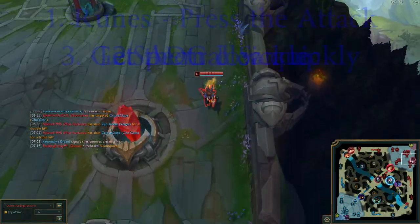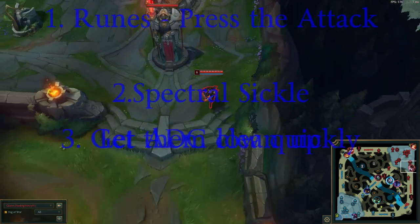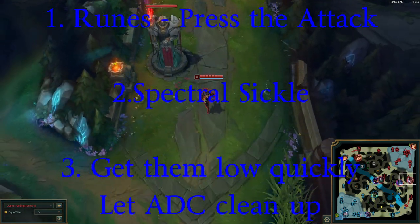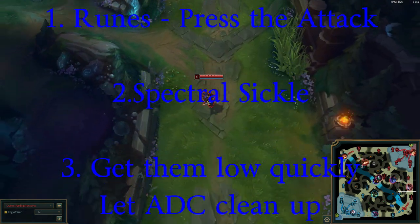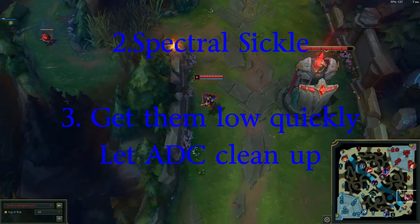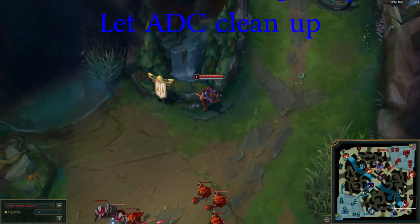So, let's summarize. Number one, runes — Press the Attack. The other stuff is on you, but that's what I would recommend. Number two, items — really just Spectral Scythe. I can't really recommend any other items because there are so many combinations you could use with her. And number three, fighting style — try to get them low very quickly, then let your ADC clean up.